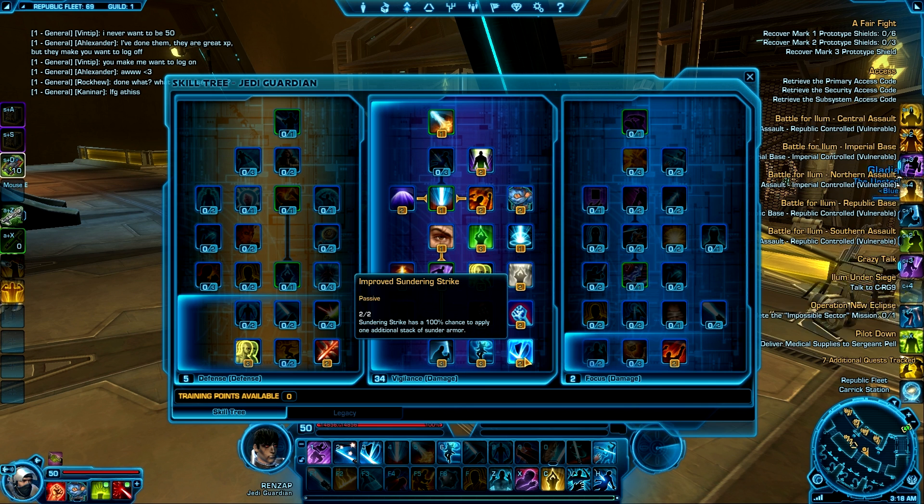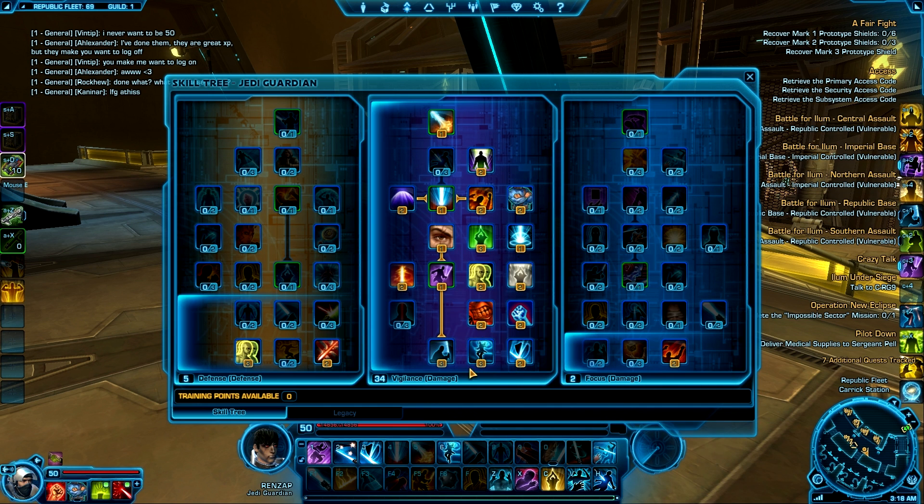I took Improved Sundering Strike because it gives you a 100% chance to apply an additional stack of Sunder. Like I said, you're always using Sunder so why not give yourself another stack so that you reduce the opponent's armor even more — and it's even more useful in Vigilance when you're trying to hit them with your actual melee skills instead of Focus where you're using Force attacks.